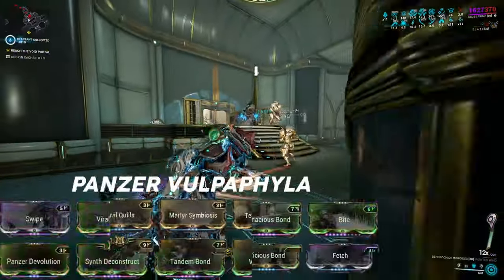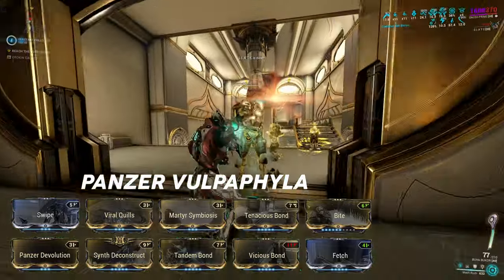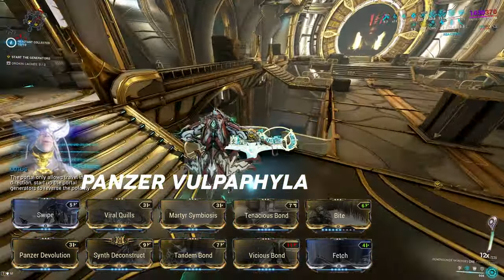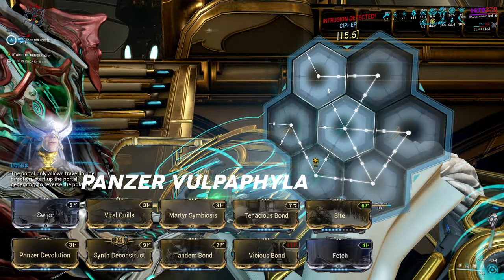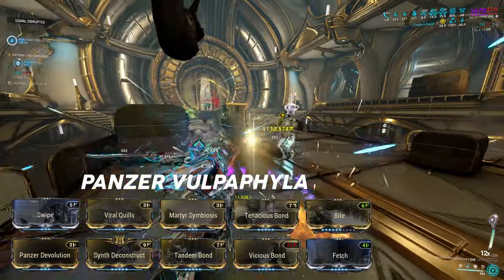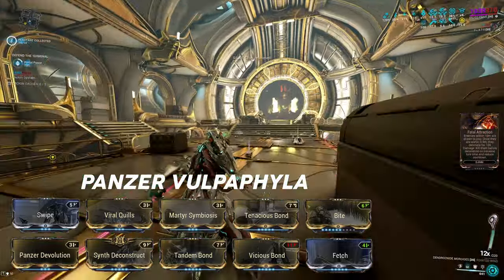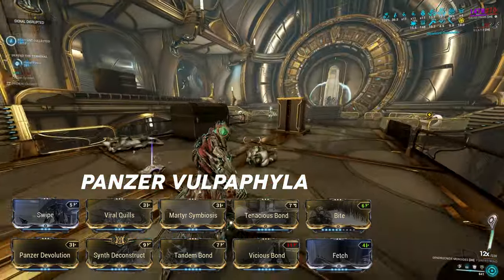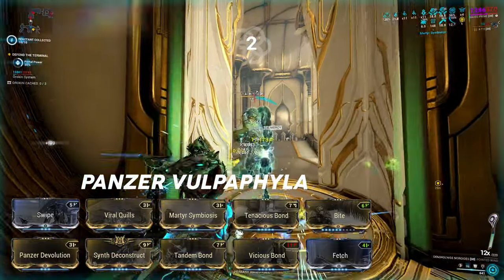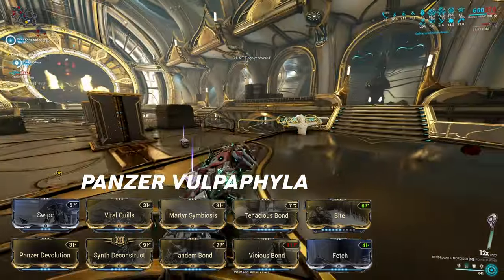The best companion for this build is the Panzer Revolve of Viola — the same build I use for almost every slash-heavy weapon — but it is especially important here. We use the Panzer to apply Viral status to enemies consistently. Since the Abuva Bukhor is heavily weighted toward Heat damage, the likelihood to proc Viral is lower, so Viral Quills applies Viral procs easily for increased Slash and Toxin damage to health. Martyr Symbiosis is a failsafe if we take too much damage. Tenacious Bond grants a 1.2x final critical damage multiplier, making yellow crits hit for 6.1x damage — up from 4.9x — which is essential since we don't rely on orange or red crits much. Panzer Devolution allows the pet to apply Viral even in mini-worm form. Tandem Bond allows the Volpa Violet to refresh our melee combo counter on hit; this can be swapped for Contagious Bond for easy priming. Vicious Bond allows for AoE armor strip as a bonus. Fetch is for quality of life.